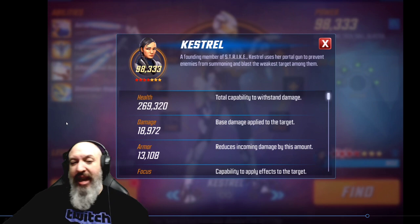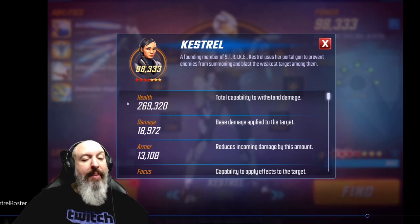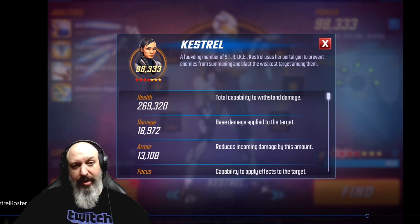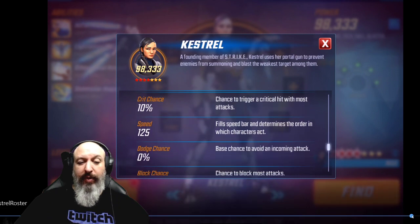So Kestrel right here with the 18,972 may not seem impressive, but with level 75 and red star that puts her higher than everybody but Doom. That makes her number two. I got to check my math on that, but it looks like with no Stark tech — Stark tech zero is applied on these characters. So yeah, high damage, high health, just amazing overall. We're going to showcase her kit in a minute and reveal her tags, which are going to knock your socks off. And then more importantly, she's got a speed of 125.